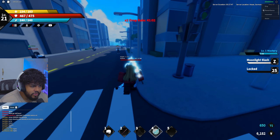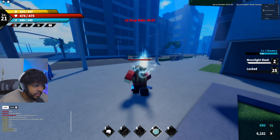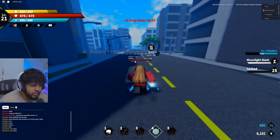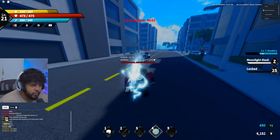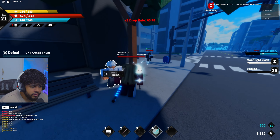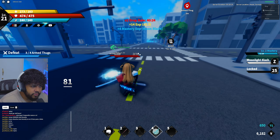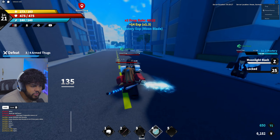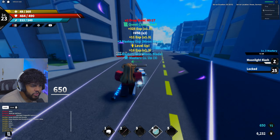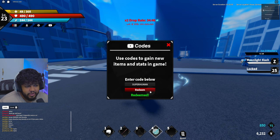I forget exactly where we take quests but we'll get it done. They have a map — okay, that's actually helpful to know where to go for quests. I'm level 21, and it's telling me to go to the level 10 area. Armed thugs — yeah, these are definitely them and we only gotta defeat four. After completing this quest one time we got two levels, not bad.